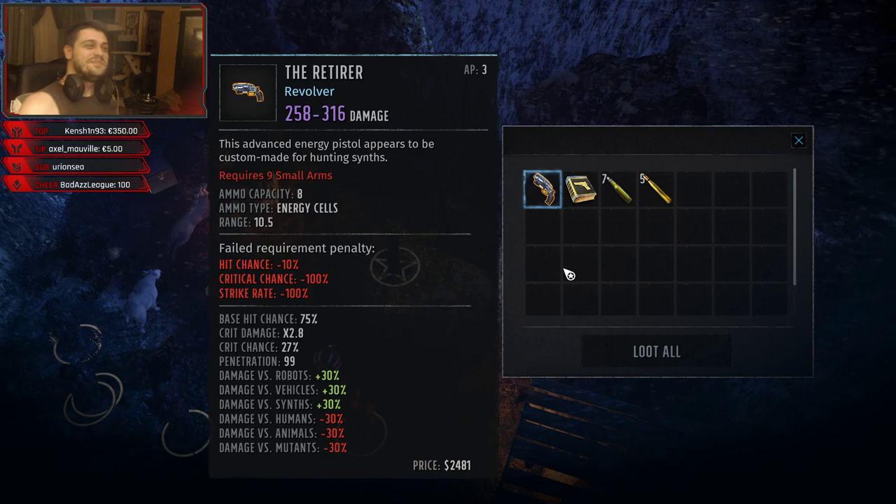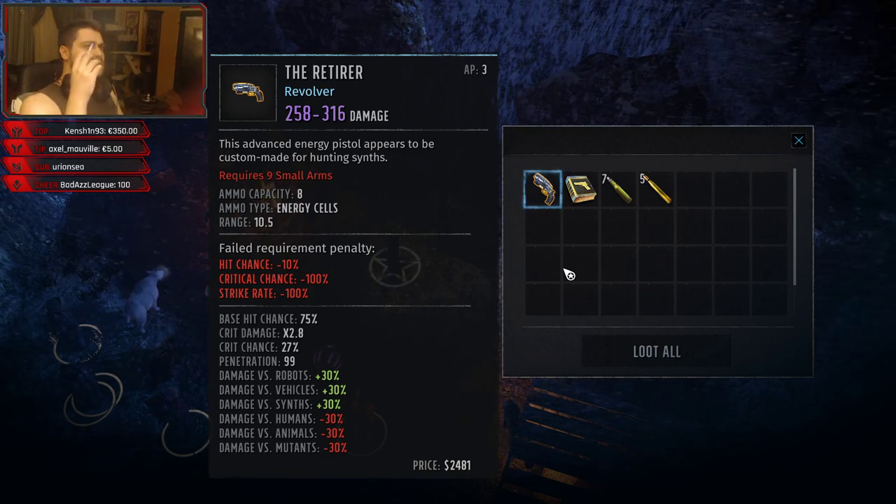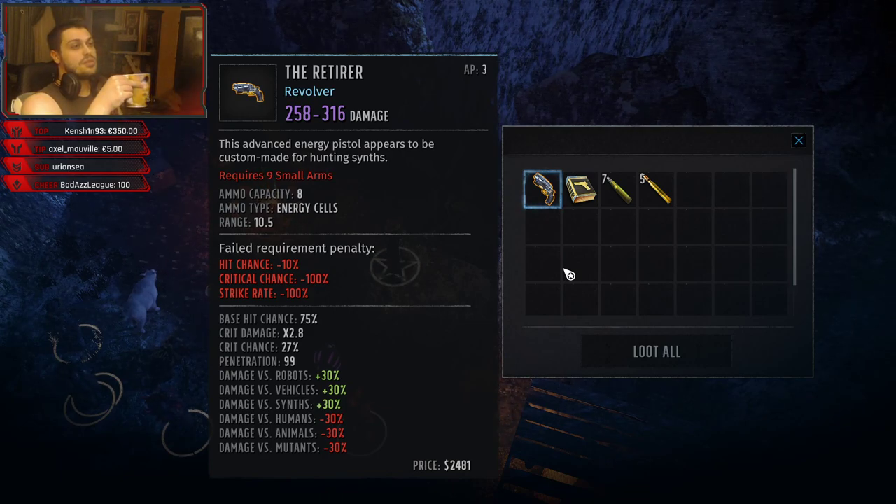The Retirer does huge damage on the Revolver, Advanced Energy Pistol. It's custom made for hunting since it requires 9 small arms, and we got a small arms book also, which is very good.